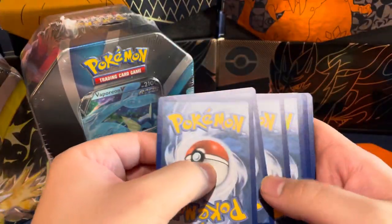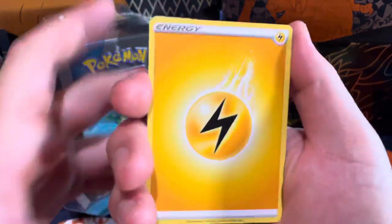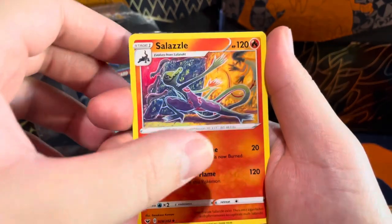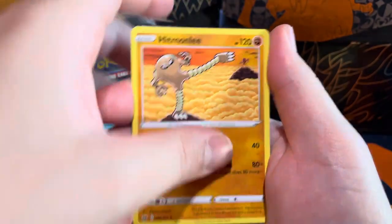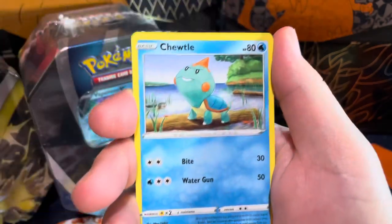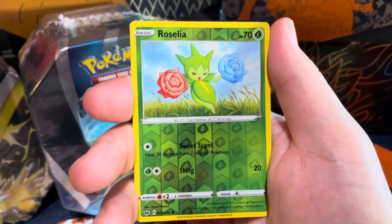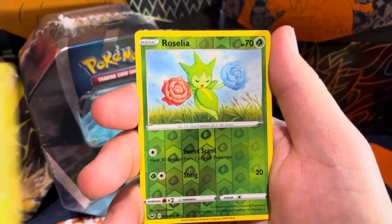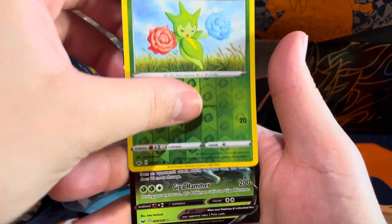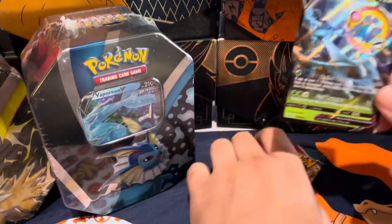Let's see if we can get some first pack magic. We got lightning energy, metal saucer, Salazzle. I think I see something in the back — come on, hit! Clobbopus, Bighorn, a Choodle. Roselia, Roselia — into the Roselia. Different hearts — and oh, Delmite! Delmite!